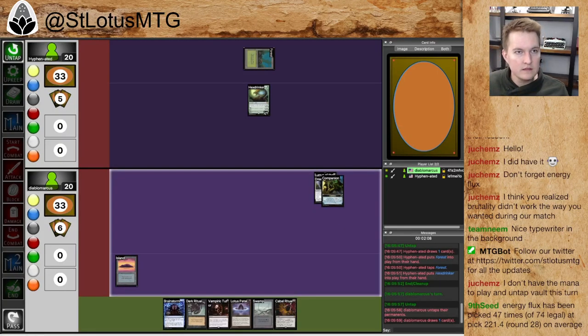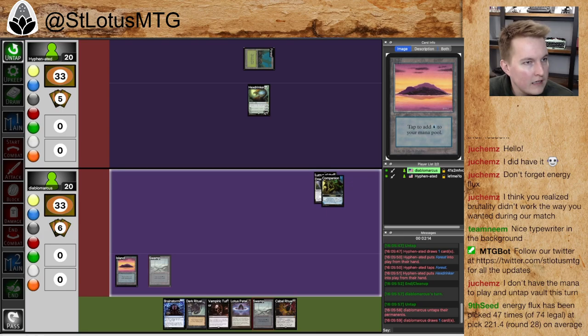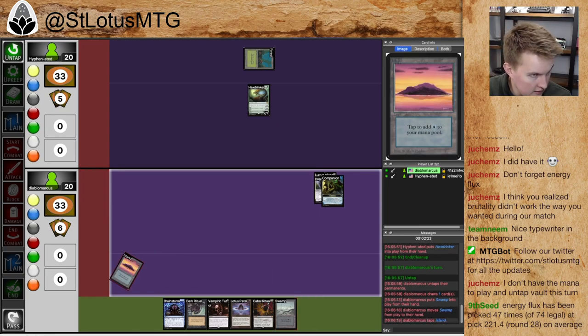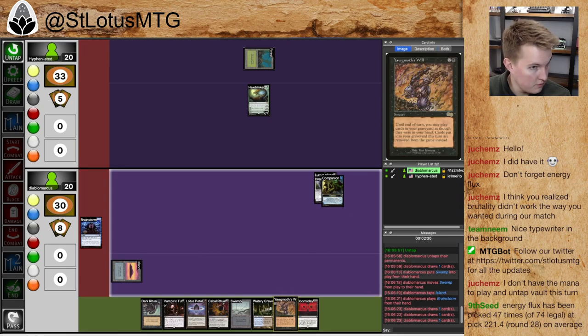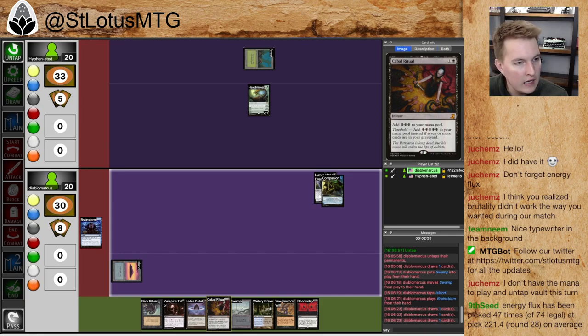Let's go see what happens. So this one started — we started already a little into the match, sorry about that. Hex Drinker is already in play. I got to go first, it looks like. I went Island, nothing. And I was on a Mull of Six. This Brainstorm is pretty freaking good — that's a Dark Ritual into a Doomsday. And it might also be Dark Ritual into Doomsday into Vamp. Does Vamp do anything? No, Vamp does nothing in that scenario.